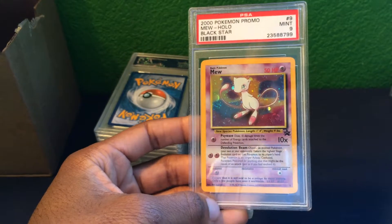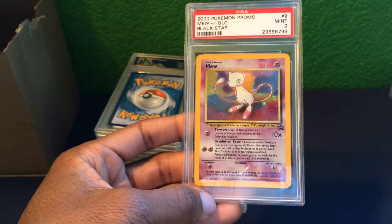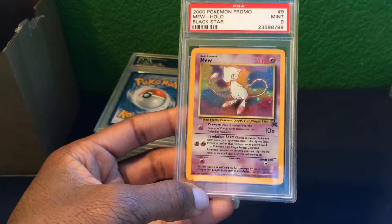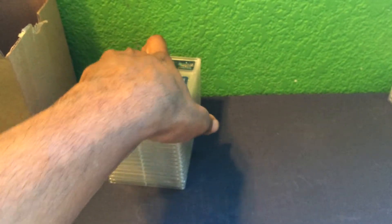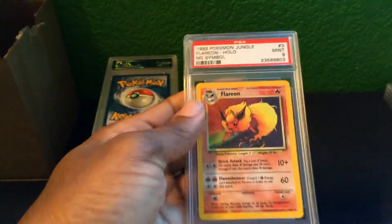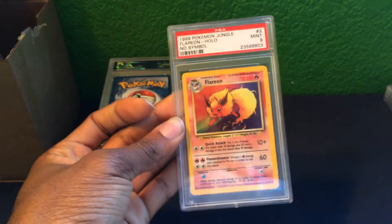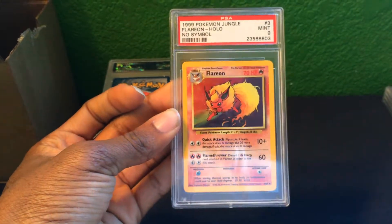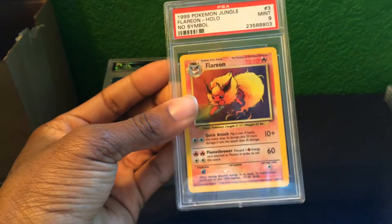Another Pikachu Gem Mint 10 reverse holo from the Furious Fists set as well. There's also a Flareon from the Jungle set with no symbol — a Mint 9. I actually have two of those.